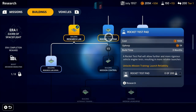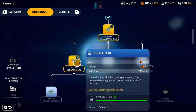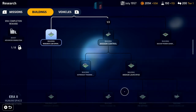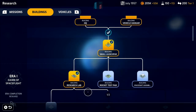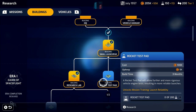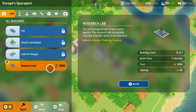We could expand our research lab but looking at the tech tree here, you need two previously researched elements and we've only got one — just the research lab building. We would need to build either the rocket test pad or the spacecraft assembly facility to then be able to unlock mission control. Mission control is the first legitimate milestone, I think. We're probably better off building the rocket test pad to move on to the next mission.